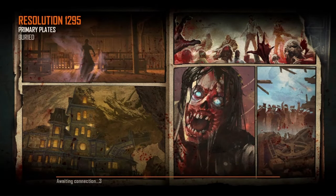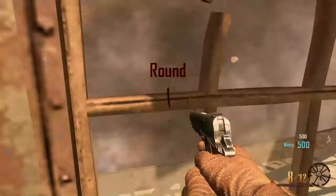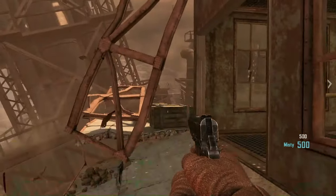So this map is kind of like an old western town that's collapsed and fallen underground due to the events of the moon easter egg, where the crew destroy the earth, blowing it up with a bunch of nukes. So, here we are. Looks like we're on a ring here.